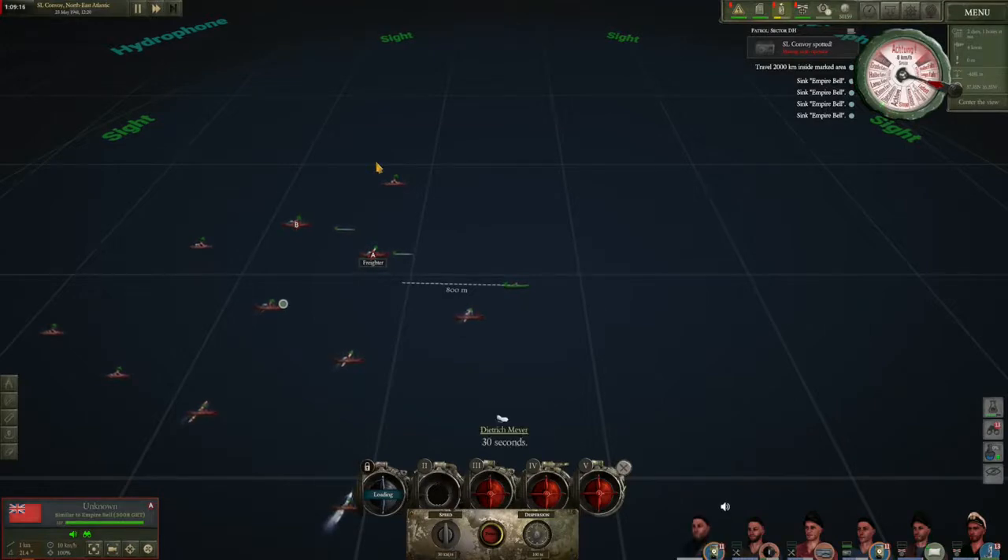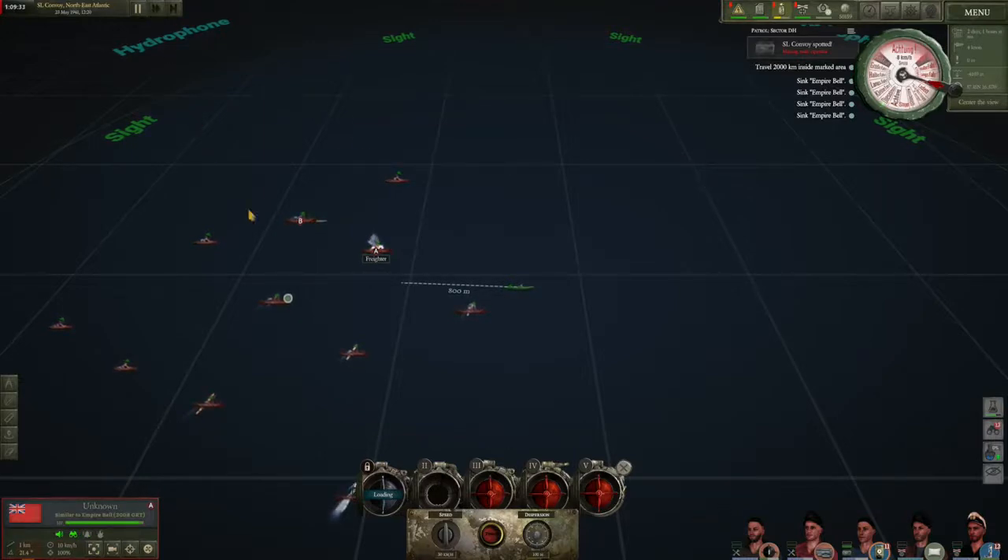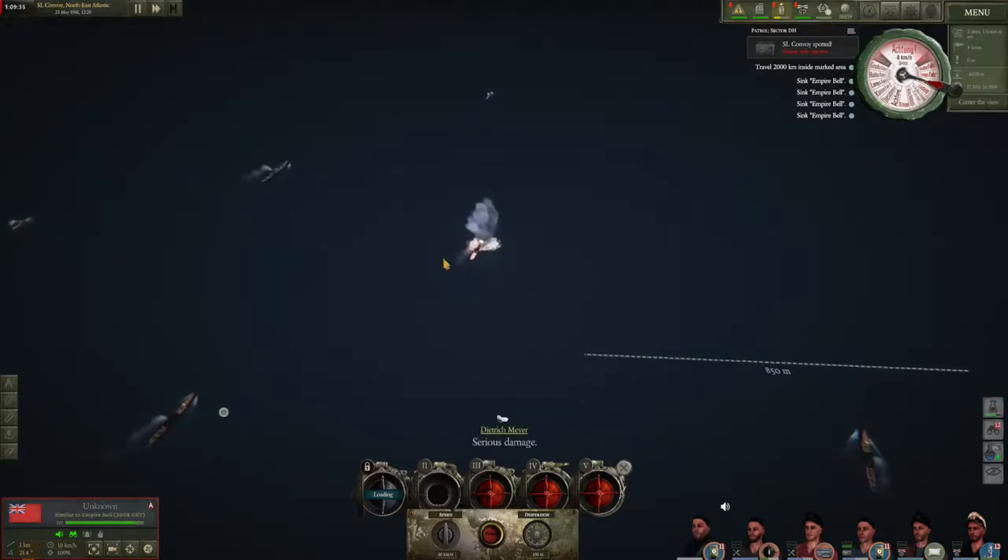T2, aka electric torpedoes, are best reserved for sneak attacks during the daytime. T2 torpedoes are basically silent, so you can fire off several of them in an initial attack. Their biggest downside is that they are quite unreliable, often turning out to be duds. Once you have T3 or better torpedoes, you should take those along, as they are significantly better than either T1 or T2 torpedoes in most, if not all, regards.